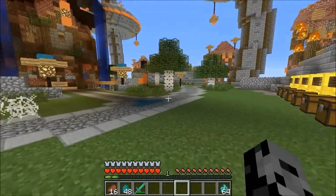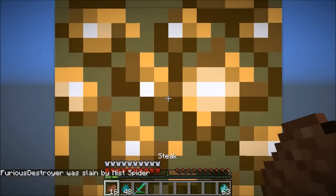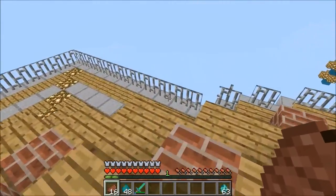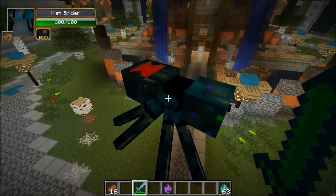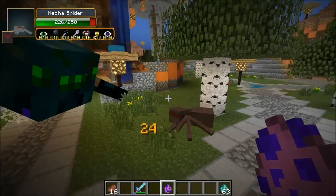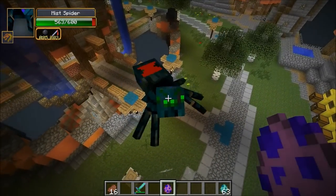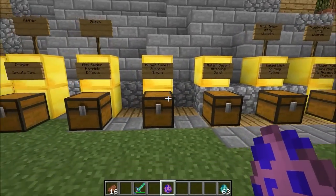It's the mist spider — it's huge and I'm ready to die. If you're playing this mod you probably want to use it with another really overpowered mod for armor and weapons because some of these mobs are just that powerful. The mist spider has 600 health and it's really really big — this isn't even a mutant spider. It can pretty much kill anything instantly. This is one spider where you want to run away and hide for a month. It also puts down webs.